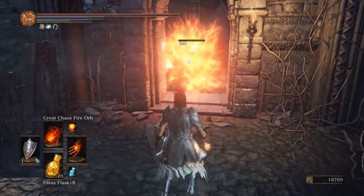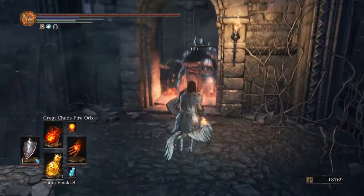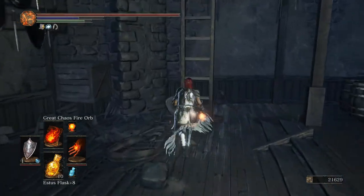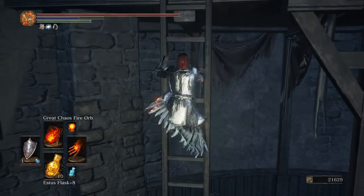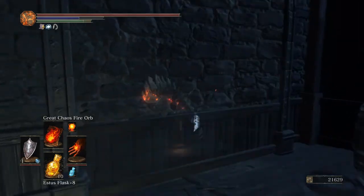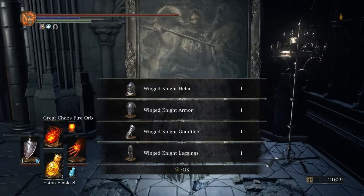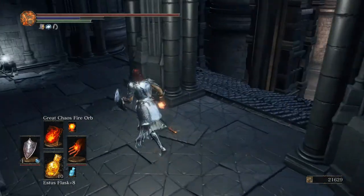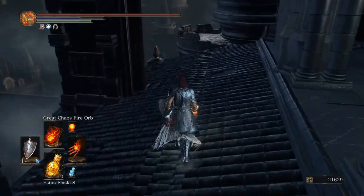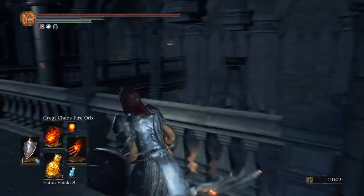We're just going to cook him alive in that armour — he's appeared to be a mobile oven. Up we go. We've got the wing knight drop. Sacred Bloom Shield — cool. So now we can roll around like a fatty.